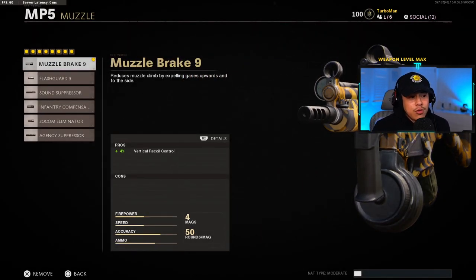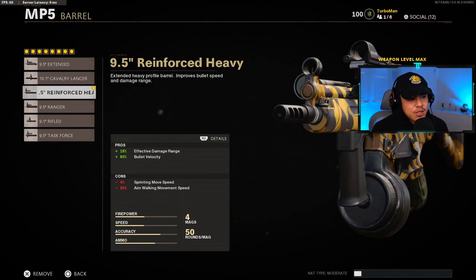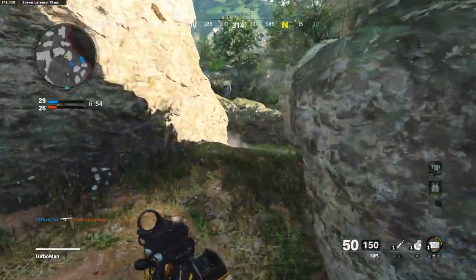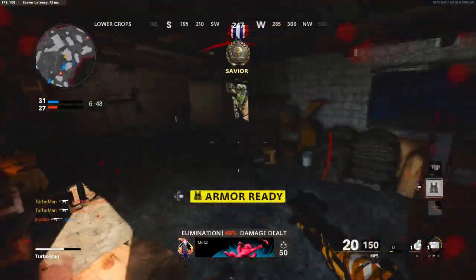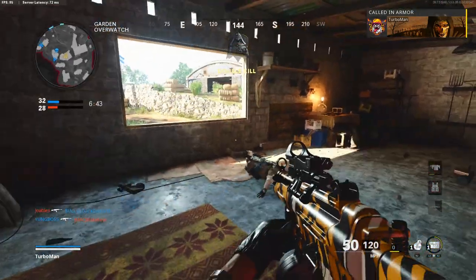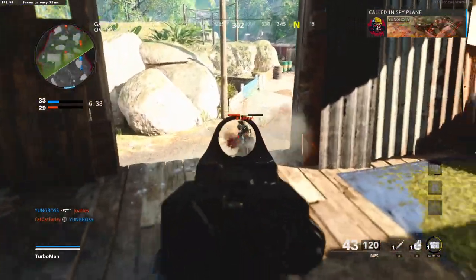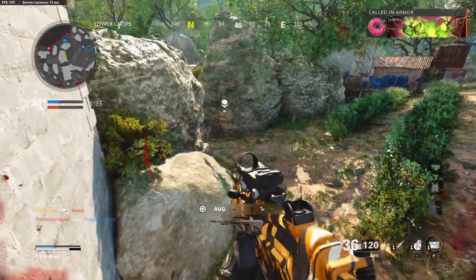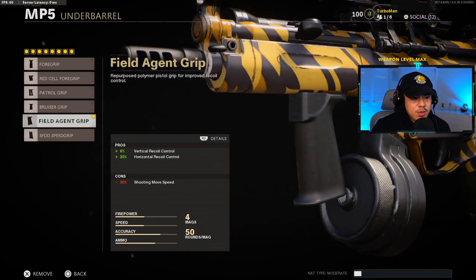For me I like the mill stop reflex — it's a happy medium. For muzzle I'm going to use the muzzle brake 9; we want that vertical recoil control with no cons whatsoever. You could go with the reinforced heavy barrel or the ranger, depending on map size. For most 6v6 maps where I'm playing within that 30 meter range, the reinforced heavy is a solid choice, but on larger maps like Checkmate or Satellite you definitely want the ranger. Body again is the tiger team spotlight, and under barrel is the field agent grip — two pros of vertical recoil control and a big boost in horizontal recoil control.